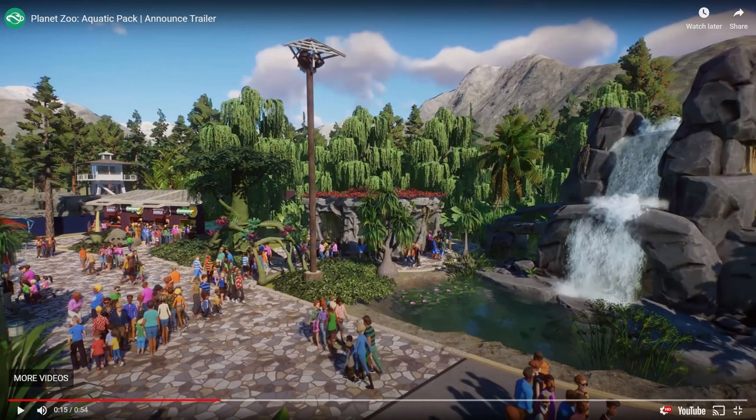In this next image we get another look at the archway, and behind it a big tree in the same style with foliage at the top. We also see the weeping willows again in the background. In the middle there's a group of exhibits which we'll see in better detail shortly, including a better look at the terrapin enclosure.